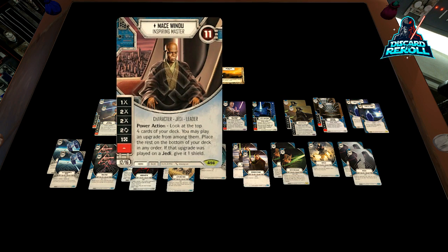So 11 health, we're going to be playing him at 16 at elite. He's a hero, obviously — the Inspired Master. His die sides are pretty good. We've got 50% damage sides, the two-focus side, the resource side, and a blank. But really why we want to play him so badly is his power action. It says: look at the top four cards of your deck. You may play an upgrade from among them. Place the rest of the cards at the bottom of your deck in any order. If that upgrade was played on a Jedi, give it one shield.